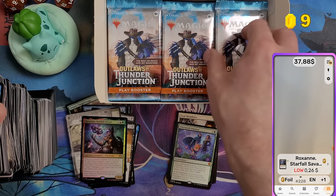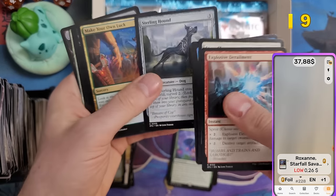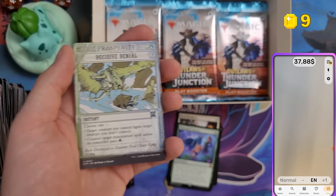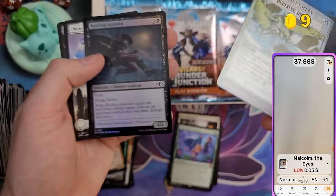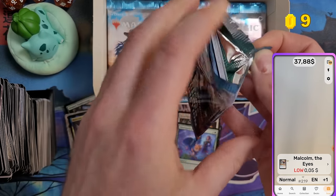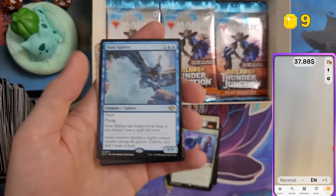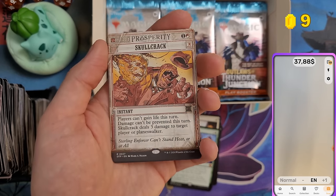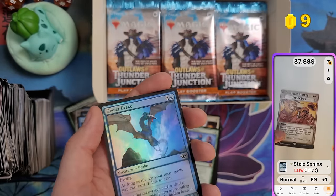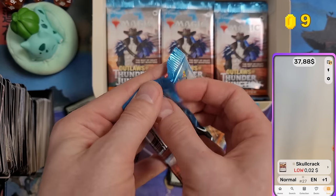So Jace and Vraska and Loot went to Bloomburrow — I'm really excited for that set. Bloomburrow is such a beautiful set and I've been hyped since they teased it last year. The last few sets were more humanoid; I love sets with more creature designs. Ikoria was my favorite set for a long time and I hope Bloomburrow can become my new favorite.